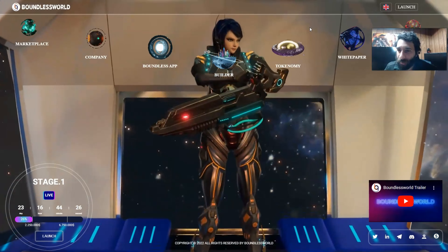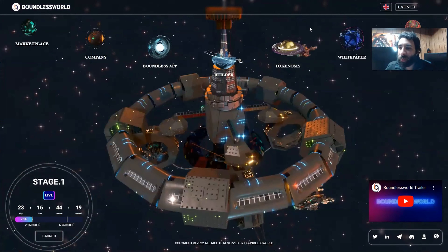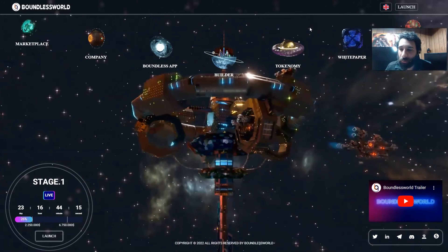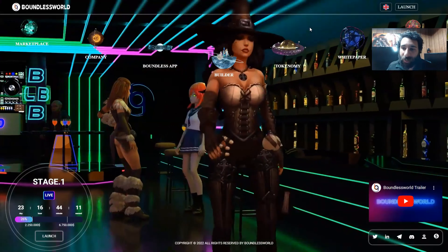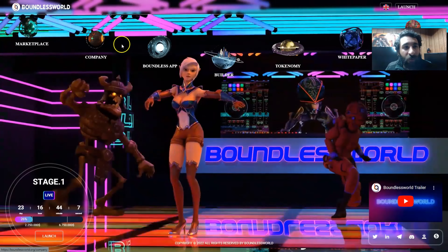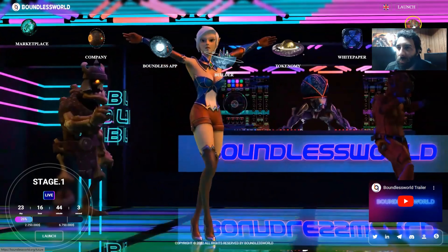The nice thing about this is it has encrypted voice and video conversations, and the wallet has various features such as Dex, Stake, and Swap. We're also getting exclusive NFTs that can be used at the start of the game as a utility, and seven lands located in different places. We have the whole ecosystem here: the marketplace, the company, the app, the builder, the tokenomics, the white paper, and the future.